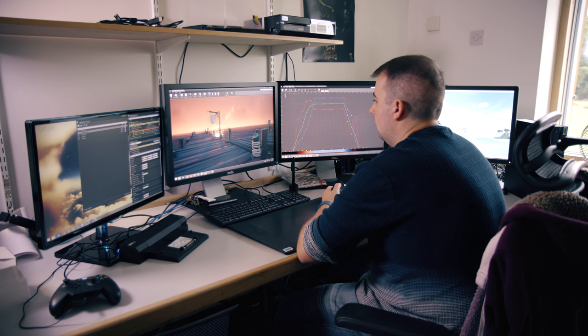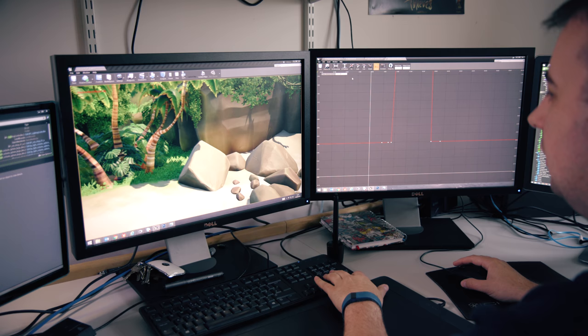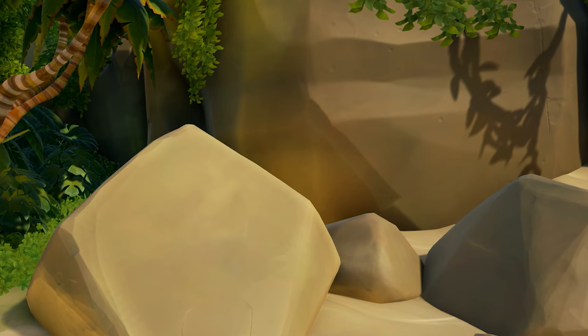For Sea of Thieves there's lots of different lighting systems and we talk about the way that the colour bounces around the environment. We achieve that through using LPV — Light Propagating Volumes. It enables us to get that bounce light we want, so when the sun hits the sand, the volume gives off this cell of light that illuminates the rock sitting next to the sand, giving that nice illusion of bounce light.